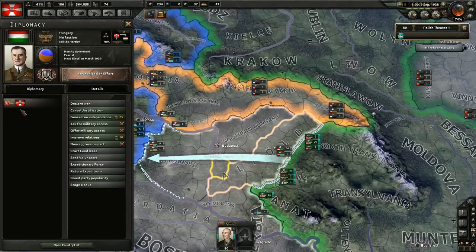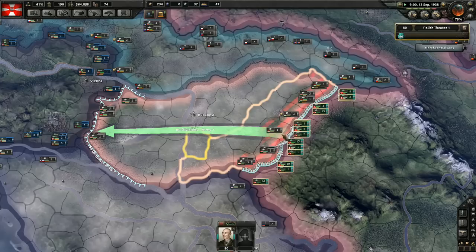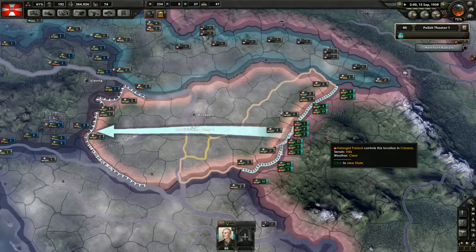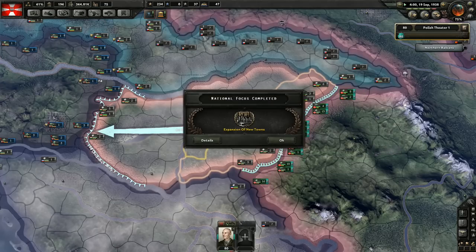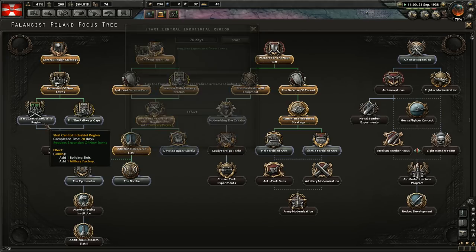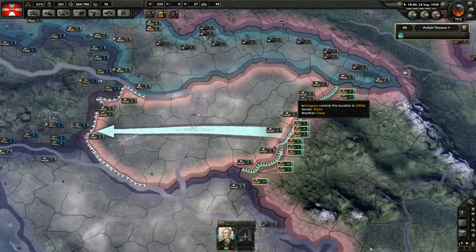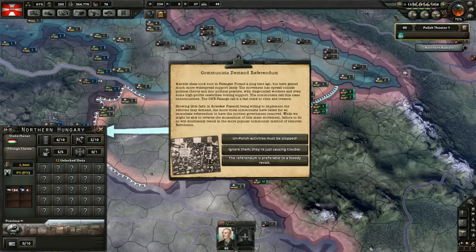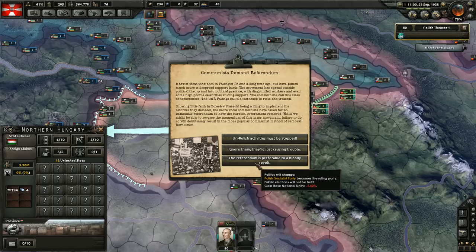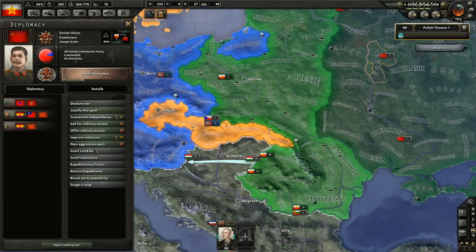This should be quite an easy fight actually, because we do have a ton of troops. Expansion of new towns — military factory or infrastructure? I prefer a military factory. Communists demand referendum — sure, yes. We are still allied with Hitler, so it doesn't matter if we become communists now.